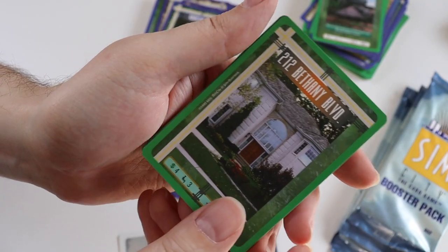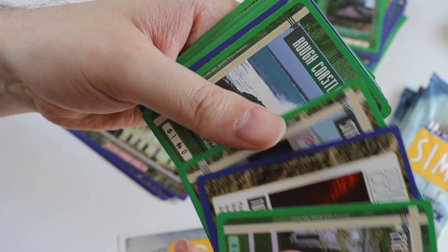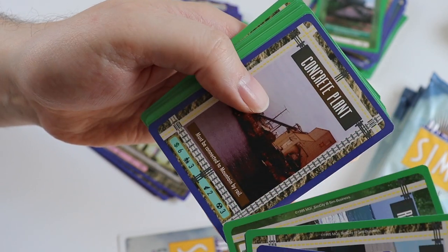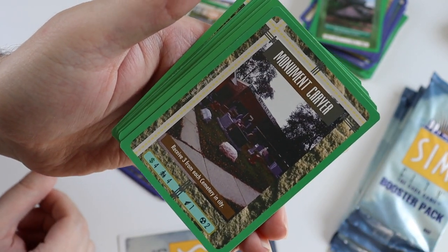Pack 8. The uncommons are 2-12 Bethany Boulevard, Tornado Strikes, Steel Distributor, Rough Coastline, Concrete Plant. The rare card is Monument Carver.